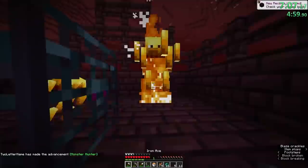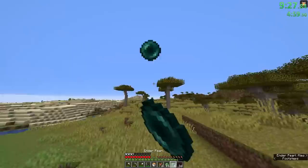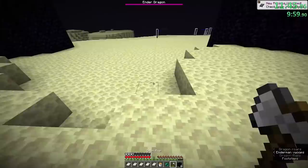At the fortress, he went 6 for 8 on rods, and was out of the nether at low 9 minutes — very similar to his last run. After he threw his first eye, he took note of the angle, pearled a bit forward to the side, and threw another eye to gauge how far away the stronghold was. The angle changed by 30 degrees, telling him that he absolutely nailed the blind travel. At 11:18, he was in the end, and yet again it was going to come down to the end fight — but he had a bit more leeway this time. What he wasn't expecting was one of the fastest dragon perches ever.